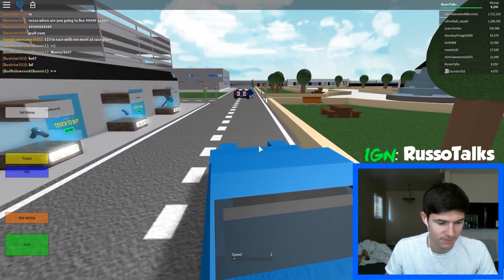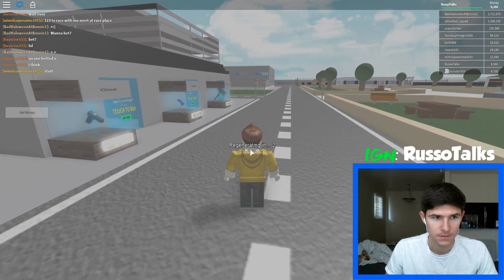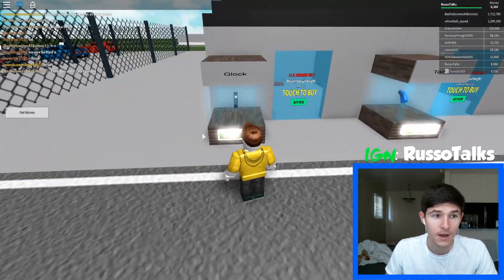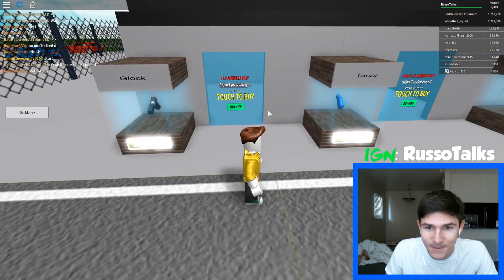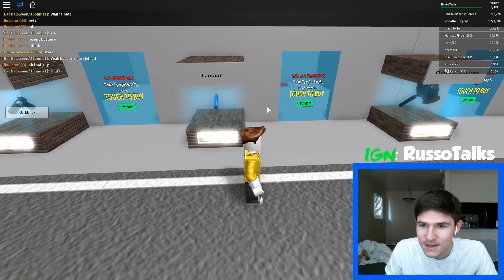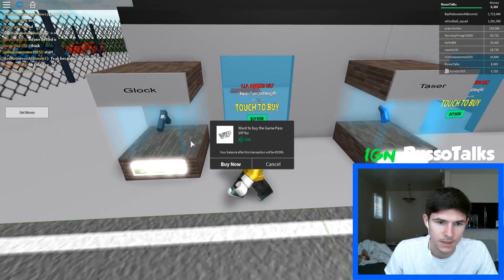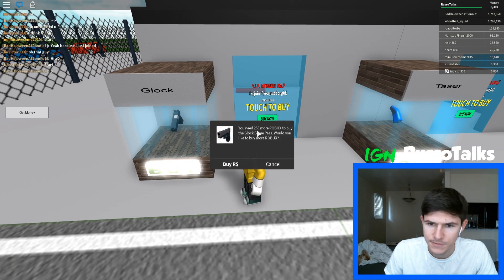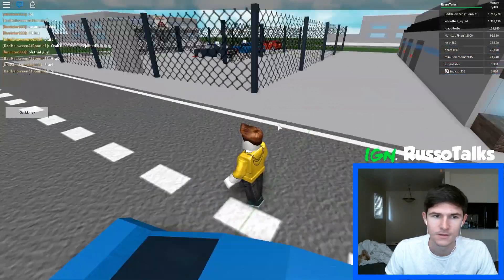How do I get out of the vehicle? How do I get out? Regen — oh, that's regenerate — so it regens your car. I don't know exactly how to get out yet. We got a Glock right here and a Taser. Whoa — VIP members only. How do I buy the Glock? You need 255 more Robux to buy the Glock Game Pass. Oh, you can't just buy it with in-game money? That's lame.